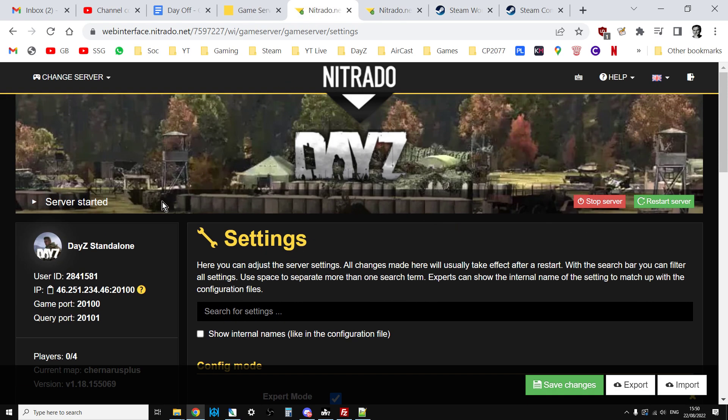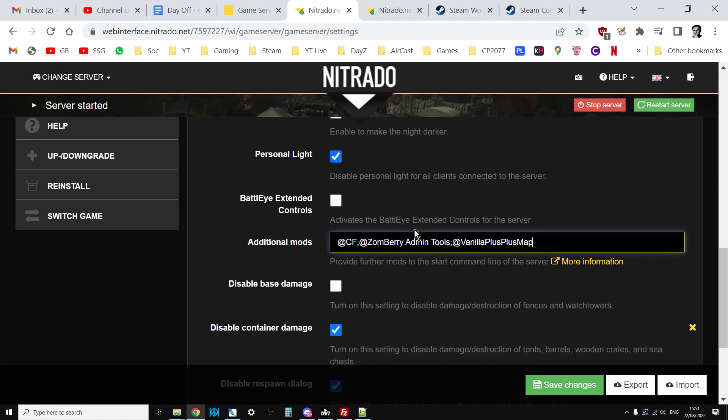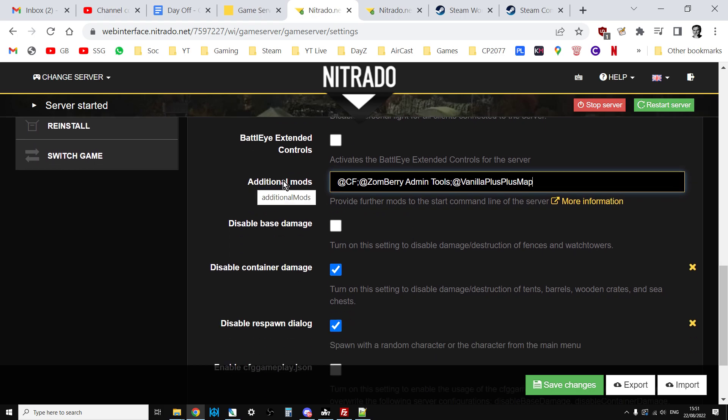Go to Nitrado for example, log into the web interface, go to General Settings, scroll down to the Additional Mods section. This is essentially the batch file for Nitrado - you add: @cf semicolon @VanillaPlusPlusMap. In my case I also have Zombri Admin Tools, so it's: semicolon @ZombriAdminTool semicolon @VanillaPlusPlusMap. Save changes and restart the server, and your players will be good to go.